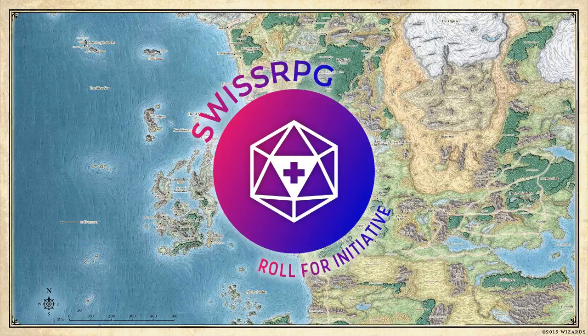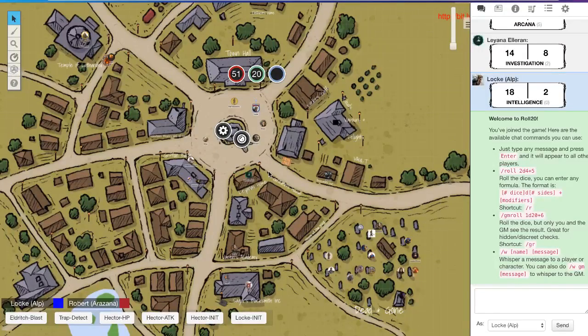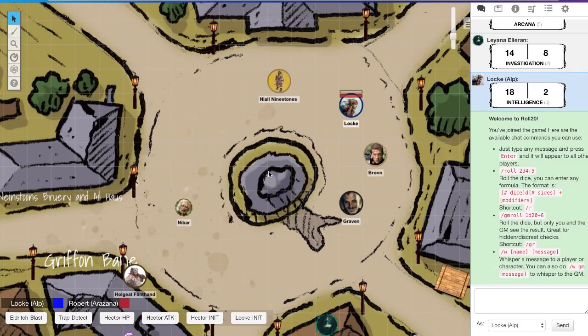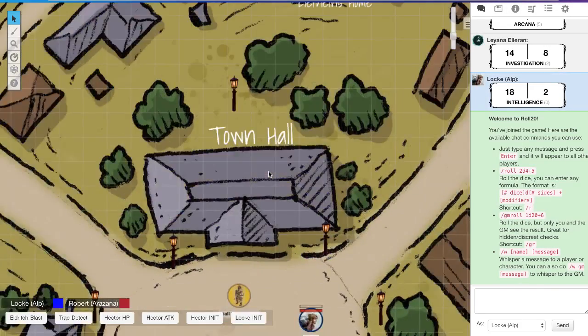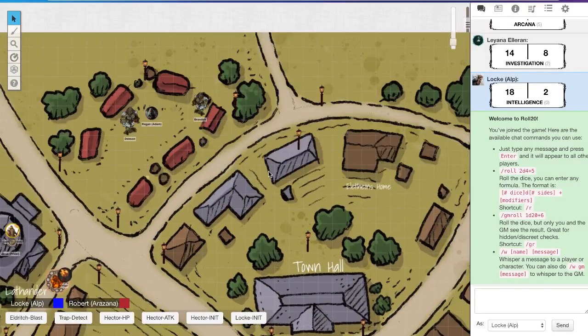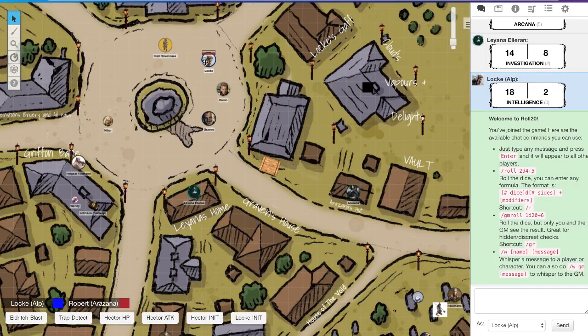Hello, hello! Trying to figure things out. So we're gonna duel — where is your character? Up in her house? I don't know where your house is. Next to the vault? Should we start on the town square? Might as well.